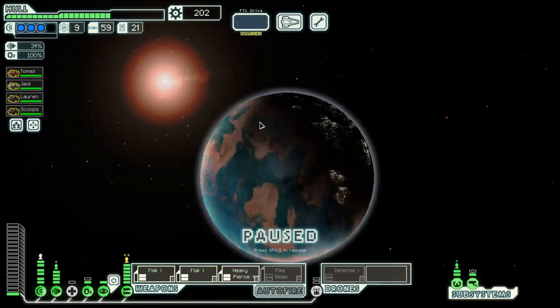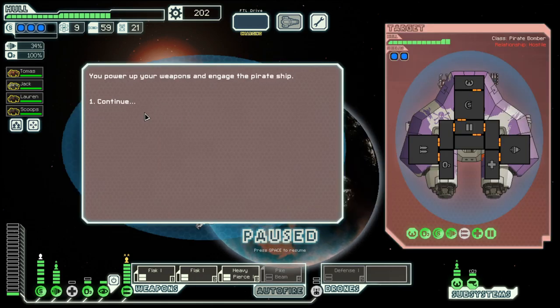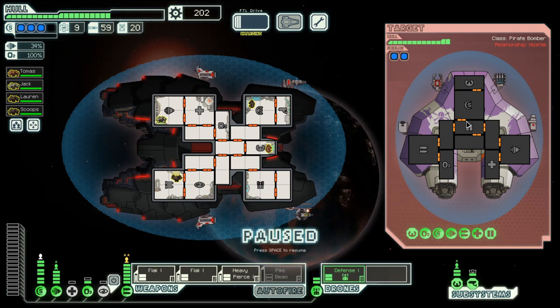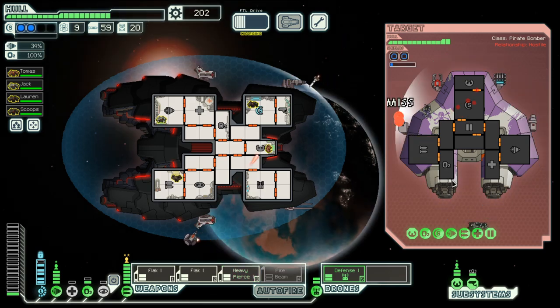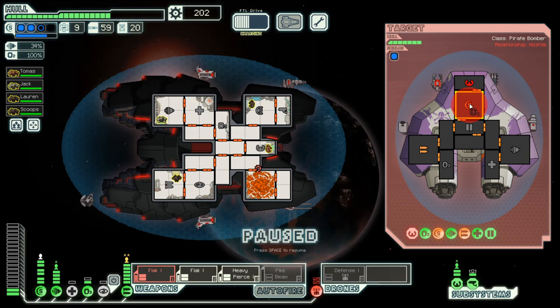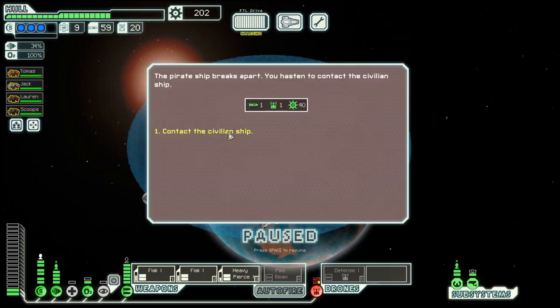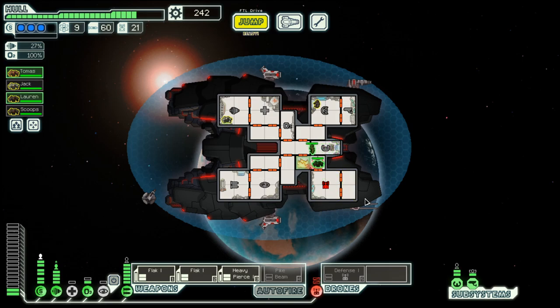Let's go up here and aid the civilian ship. They do have a missile. They are down to almost nothing. We get a hull repair out of that — let's deal with the fire first before it can spread, and then repair our drone system.